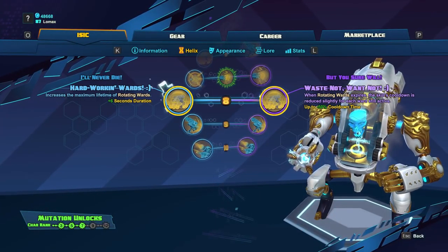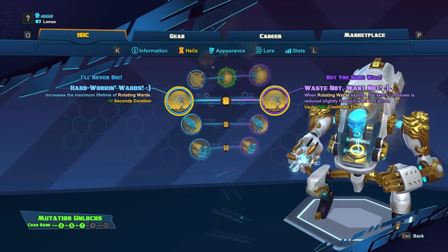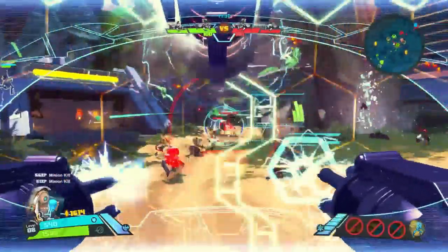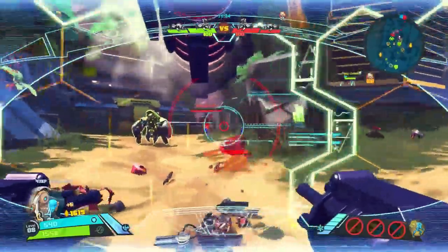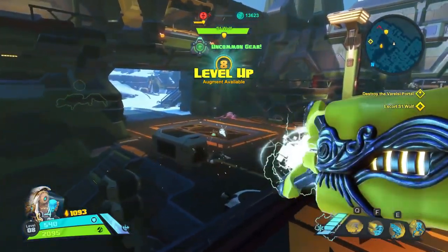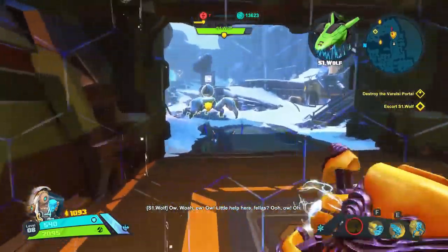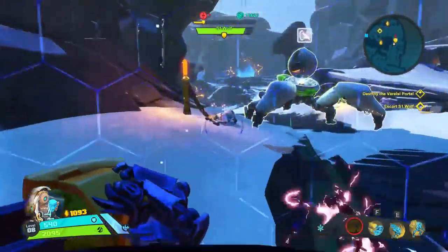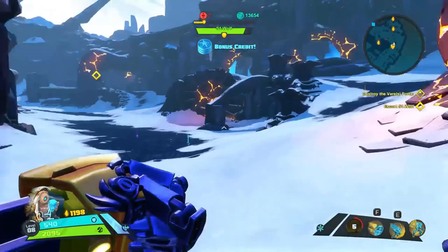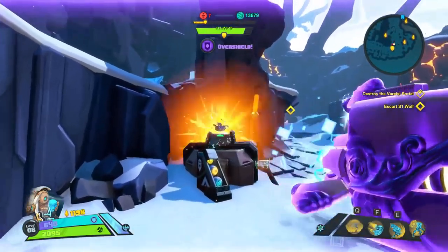At level 8, we'll get two buffs to Rotating Wards: Hard Workin' Wards and Waste Not, Want Not. Hard Workin' Wards is going to increase the duration of Rotating Wards by 6 seconds — the skill nearly doubles the duration of your wards and should ensure they won't go down in combat unless shot and destroyed. Waste Not, Want Not is going to reduce the cooldown of Rotating Wards for every ward still active at the time of their expiration — each ward remaining gives you a 10% cooldown reduction. I wouldn't recommend this skill if your wards continuously get destroyed in combat, but otherwise it is a good one to have. Both skills are viable here, and your choice should depend on the flow of the game.